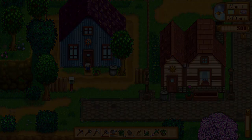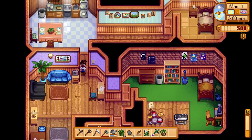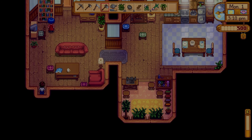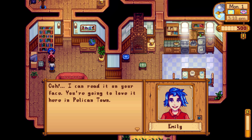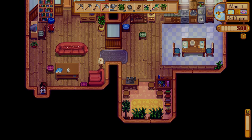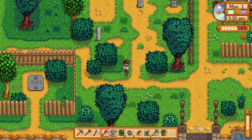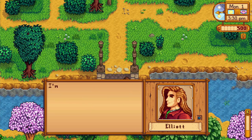Let's just walk around town a little bit more, see if I can find a couple more faces to meet during the beginning. I don't remember if Emily is a potential candidate, so I might pursue Emily. If I remember, she prefers more natural gifts, so any of the forageables I can find, it might be a good idea to give her some every now and again.